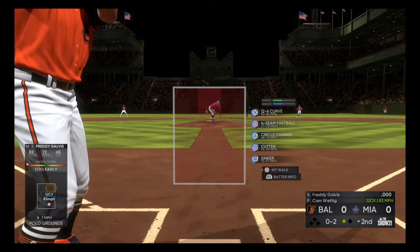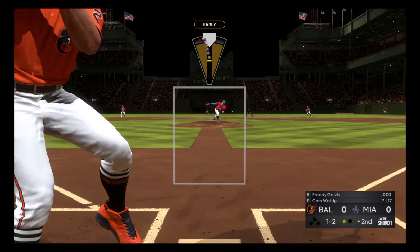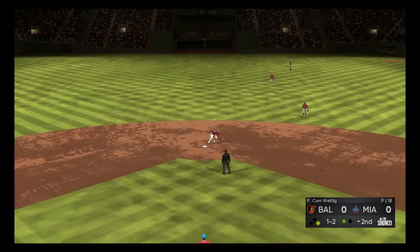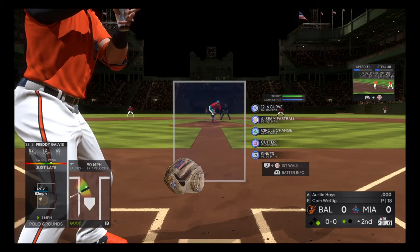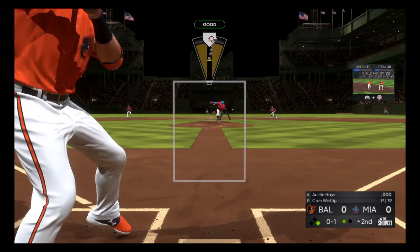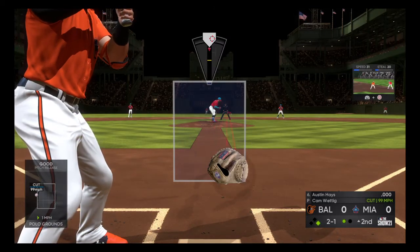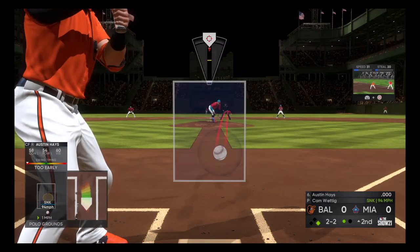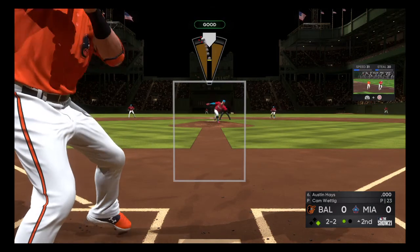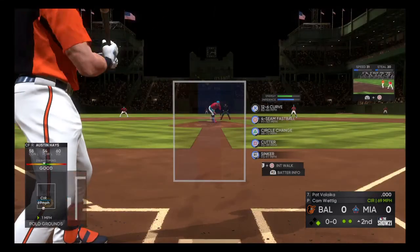Here's the 12-6 curve. Kind of looks like the circle change but just faster. It has a lot of dip — it looked like it was going to go inside corner, but it drops all the way underneath to low and inside. Then again a blazing fastball, followed by the 70 mile an hour changeup, cutter inside. The sinker I don't want to throw too much. You can actually substitute the sinker out with a slider, slurve, or sweeping curve to get some more action going east to west, instead of north and south like most of these pitches.